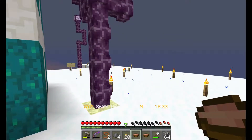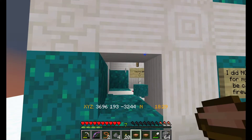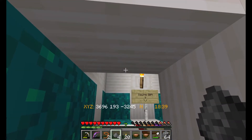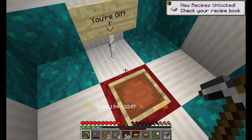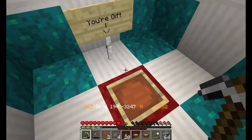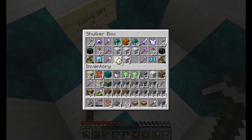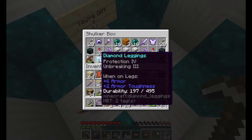I found that creepers can spawn on this, so we're going to be taking these out. Let's see what's in the gift — it's the Golden Helmet again, with Curse of Vanishing. Is this the same Golden Helmet they gave me before? Nice, turtle eggs. Half-broken diamond leggings.